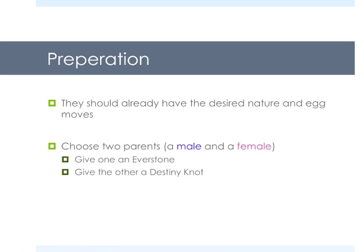Then what you're going to do is choose two parents, obviously a male and a female. Give one an Everstone to pass down that desired nature. Give the other one a Destiny Knot to pass down five IVs. And when you're choosing the two parents, it's mega important to not have them overlapping with any of their IVs. So you're going to want to know all six of the IVs for each of the parents and make sure their HPs aren't the same, their defense IVs aren't the same, their attack IVs aren't the same. You want them to be different because we want to know which stat is coming from which parent.